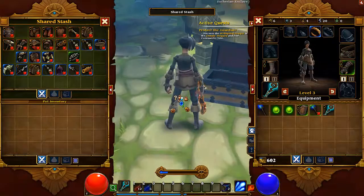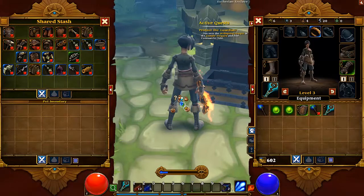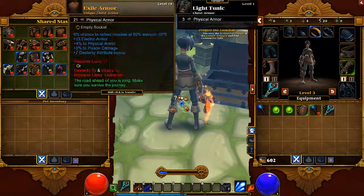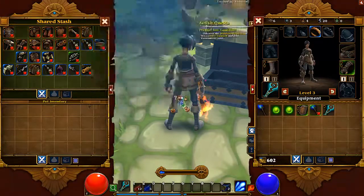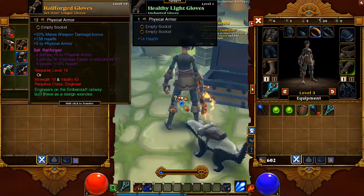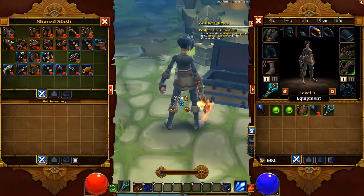This shared stash contains items from your character. You can put items in here and your other character, such as my other Ember Mage, can open it and equip them if possible. I only put unique items inside, such as items that can only be equipped by maybe the Engineer or an Outlander. So I don't have anything much inside here.